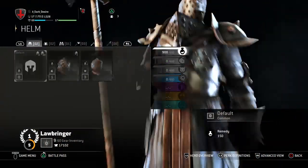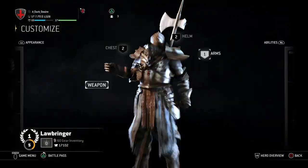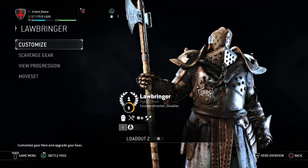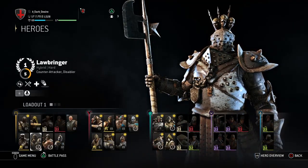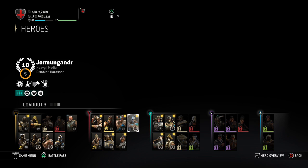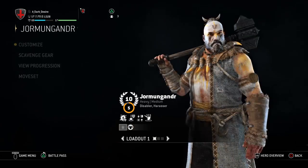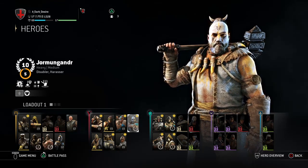You can have all these different builds and still keep a default loadout for any reason — like quickly throwing a perk on. Note that you cannot change your armor during a game or right before a game once you've found a match, but while you're searching for a game, yes you can. Sometimes it takes a while and you'll find yourself getting lost in your build, then the game finds a match and kicks you out of the screen — but you can immediately go right back into what you were doing for about five seconds, especially on dominion which finds games very fast.